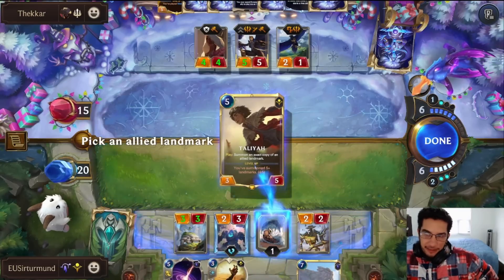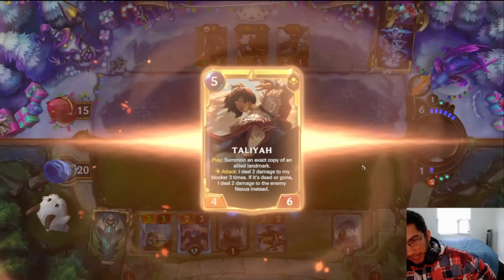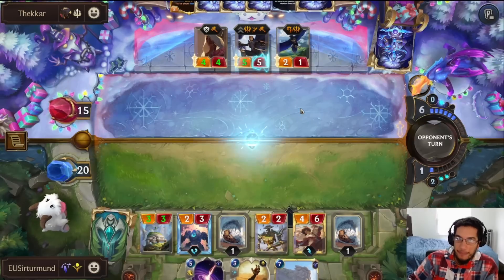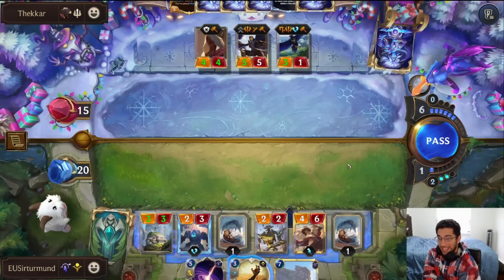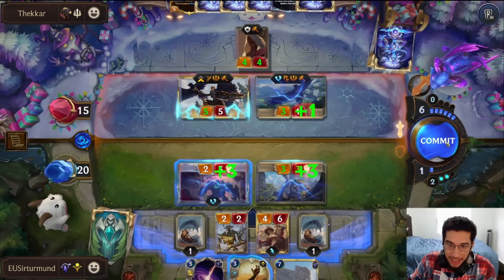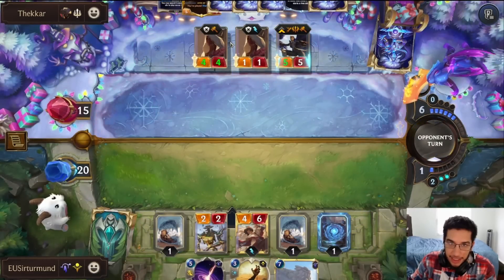There is one problem: the opponent having access to the Quick Attack weapon. We could get rid of the Scout by going Quicksand first, and that seems a little bit greedy, especially now that we have Malphite. I'm down to play Taliyah first, see what they do. They didn't put the Quick Attack on the Valor. If the opponent puts another Darking Harp on the Valor, we go Quicksand. If they don't do anything, I'm just going to pass and play Malphite next turn. You're never killing this Taliyah.